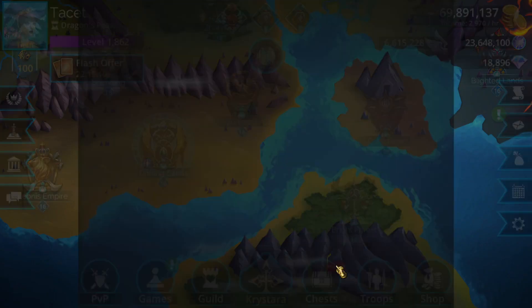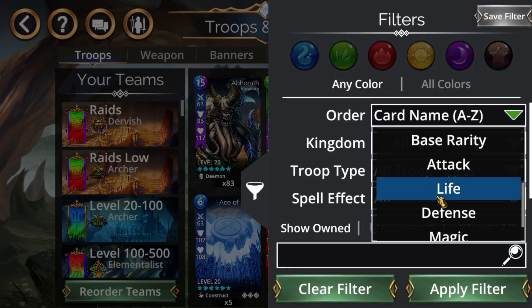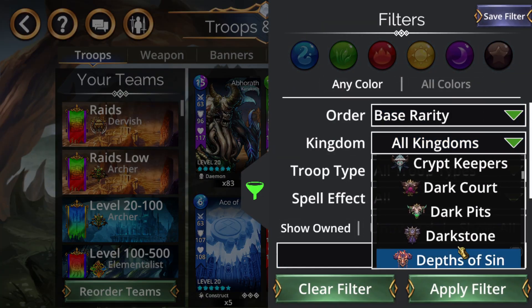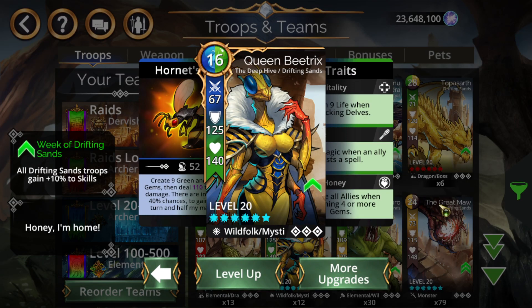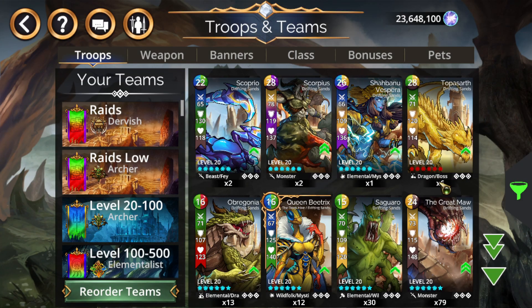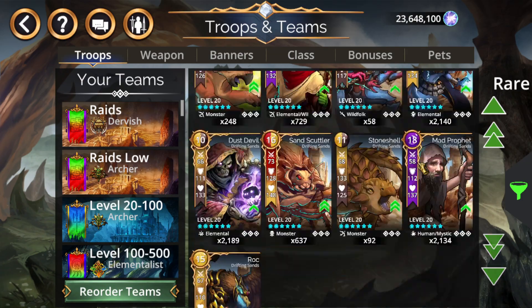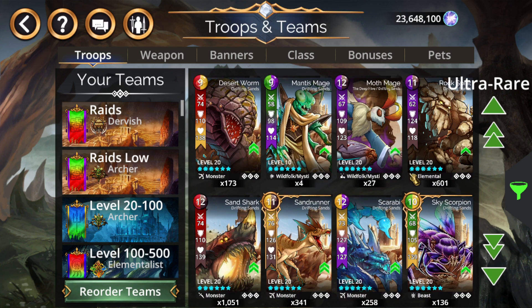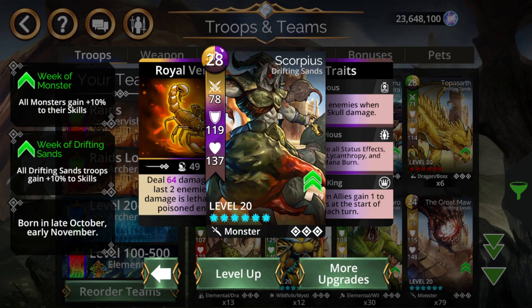So similarly this troop will never really be used — it's just another thing to boost the star level. As for the event key drop table, it's okay but probably skippable unless you're really looking for something specific. Going over Drifting Sands: everything you see here except a few things is in the drop table. Not in the drop table are the four troops from the Deep Hive and Topaz Arf, which is only from the dragon egg drop table in the Soul Forge.